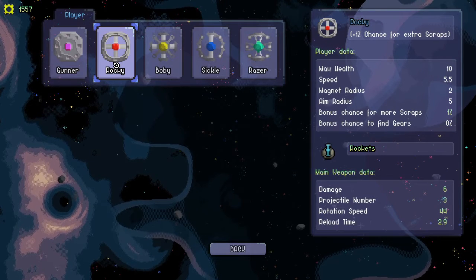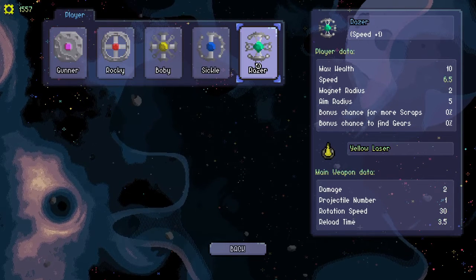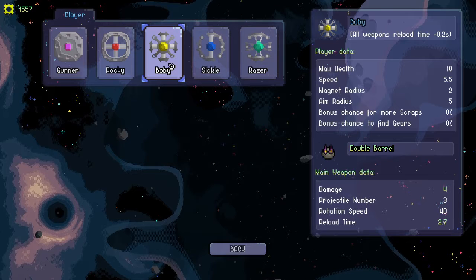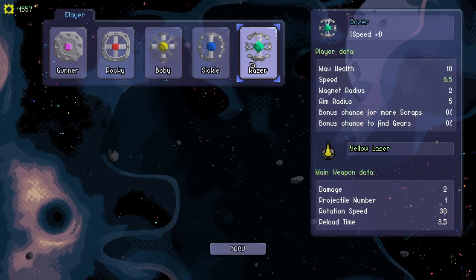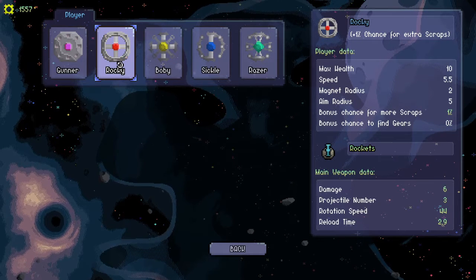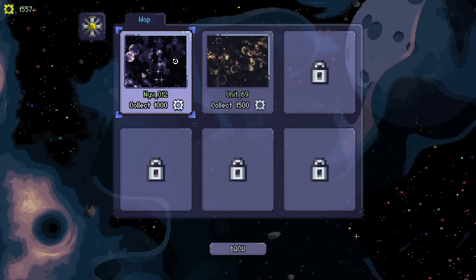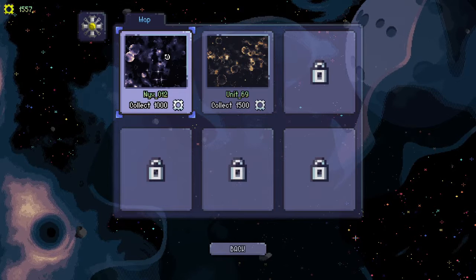I get to be a gunner, rocky, baby, bobe, sickle, or razor. They all have different weapons — yellow gun, rockets, double barrel, plasma ball, or yellow laser. There are perks too: more chance to find gears or scraps, weapon reload times decrease, magnet radius increases, or speed increases. Let's do Baby because I like the reload speed. Looks like I have two levels to choose from — let's go with the first one.